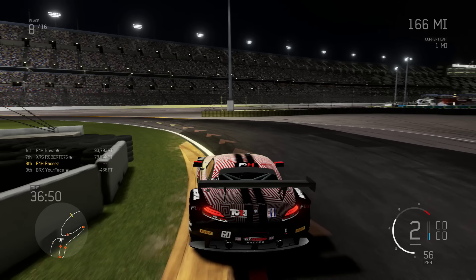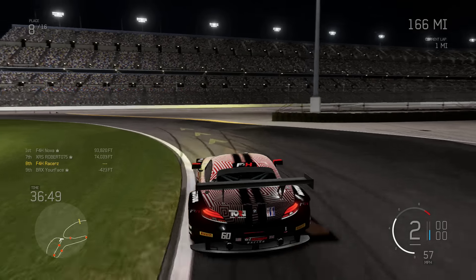Hello guys, it's F4H Races back with another track guide where I'm going to help you become a very quick driver on Forza. Today we're at Daytona, a track I'm particularly familiar with after the weekend's Tora Daytona 24 hour race which you saw the trailer of just a few days ago. I'll be using footage from a lap I did during the race, driving my F4H BMW Z4 GT3 car, a remarkably fun and balanced car to drive.